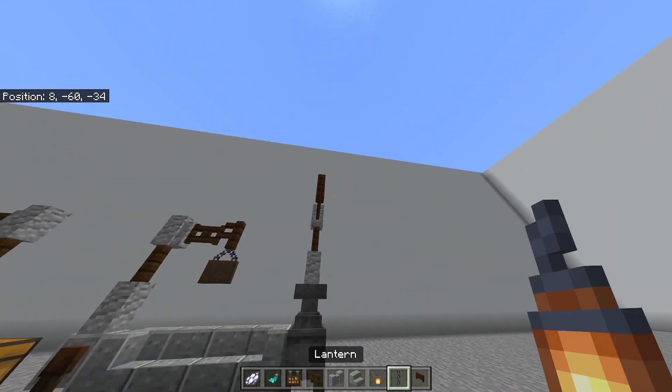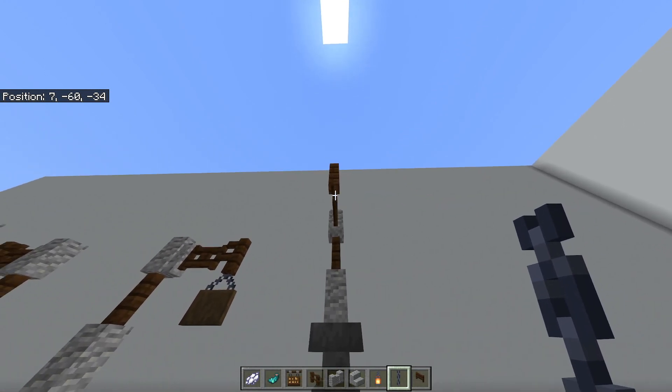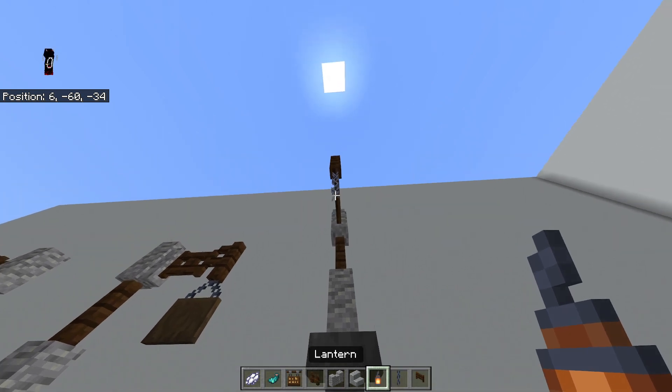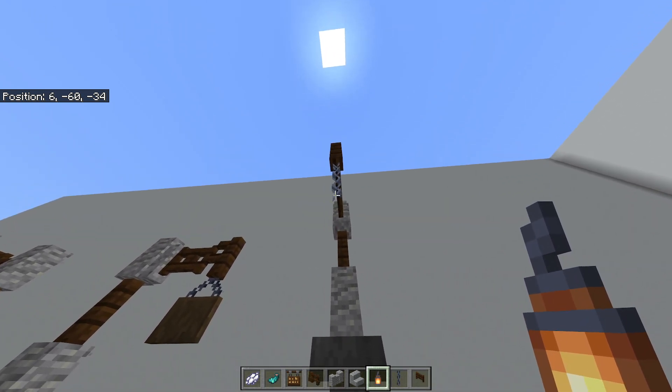Then you're gonna want to put the chain right here — you don't need to go too far down, just one block. And then you're gonna want to place the light right there.